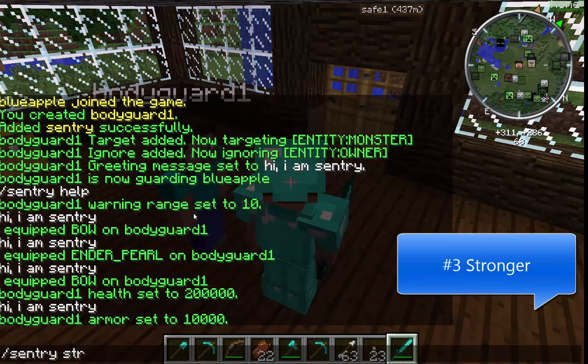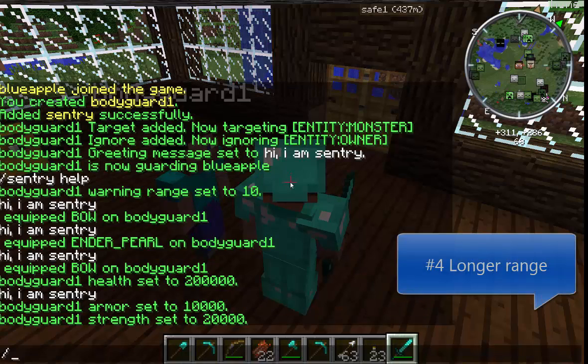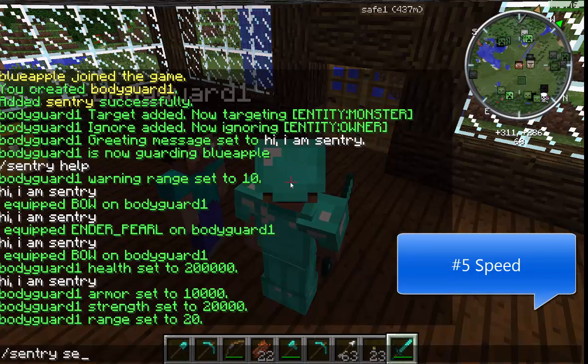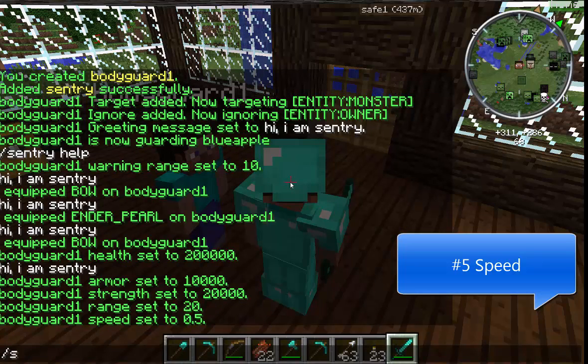Step 3: Strength. Default is 1. This is the damage the Sentry does with each hit, regardless of weapons. Higher is better. Use the following command: /sentry strength 200000. Step 4: Range. Default is 10 blocks. This is the detection range for the bodyguard. Longer range minimizes monsters hitting you. Use the following command: /sentry range 20. Step 5: Speed. This is the speed at which a Sentry will move while pursuing a target. Minimum is 0.5. Faster is better. Use the following command: /sentry speed 0.5.